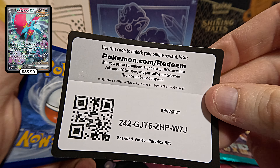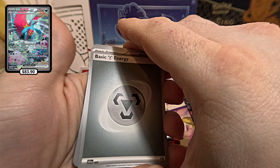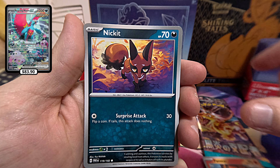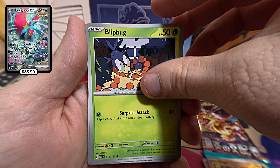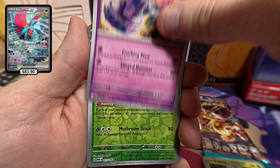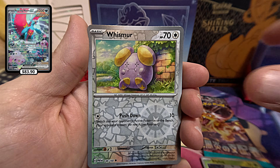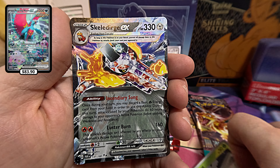There's your code card. Got the Energy. Anseer, Nickit, Glygar, Flipbug, Ambipom, Snorlax Doll, Tinkaton, Toadscrewal Reverse Holo, Whimzer Reverse Holo, and the Skeledirge EX. Not too shabby.